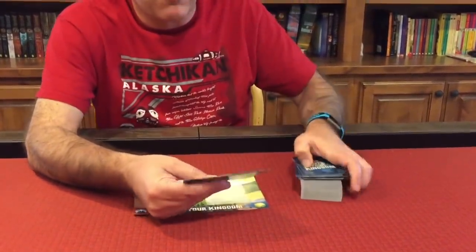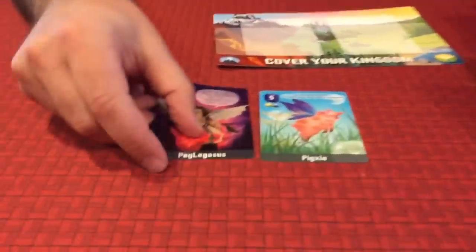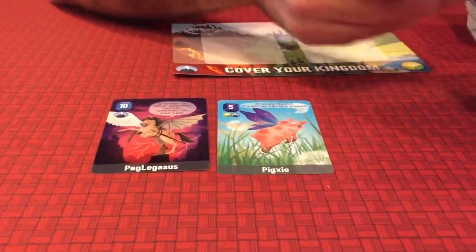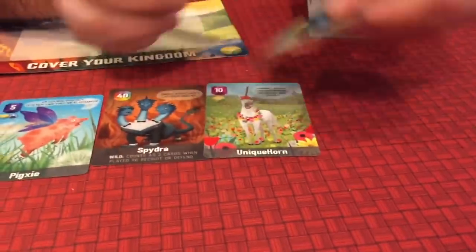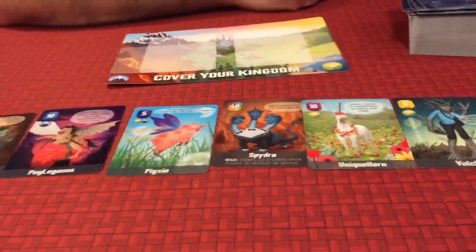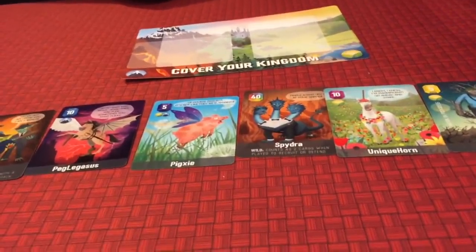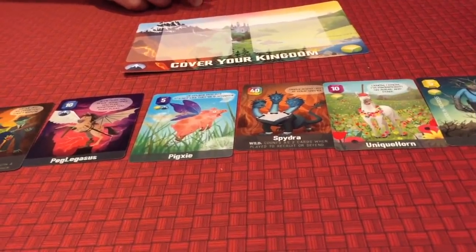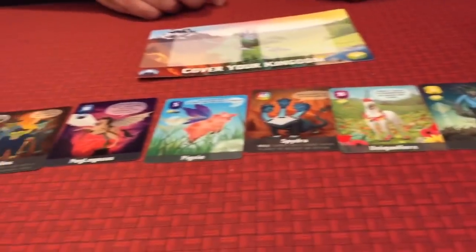For example, here's a starting hand of cards: I've got a Pig Legasus, special cards with some Moblins, a Spydra, a Unique Horn, and a Vulcan — a variety of creatures. They're all different values, and you're going to be making them in pairs, creating clans. Right now I don't have a single pair in my hand, but I'll show you how it plays.